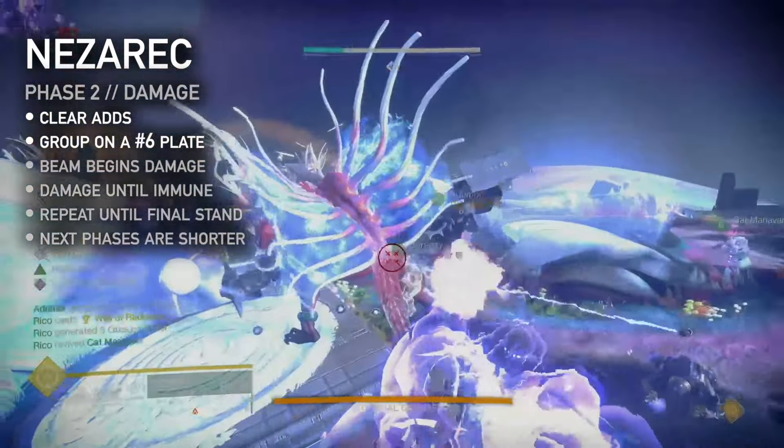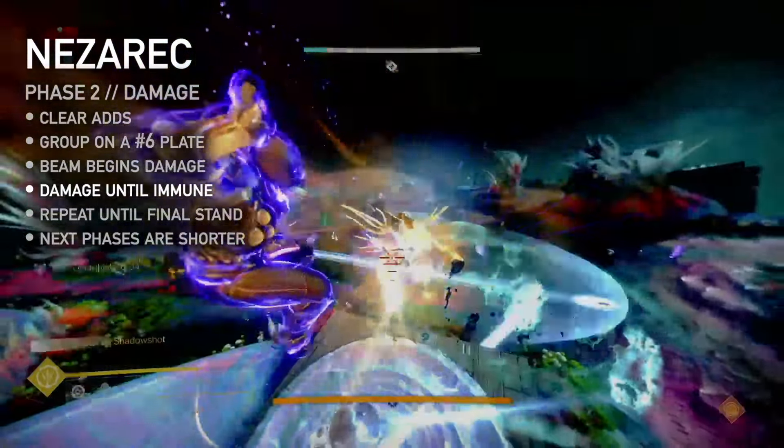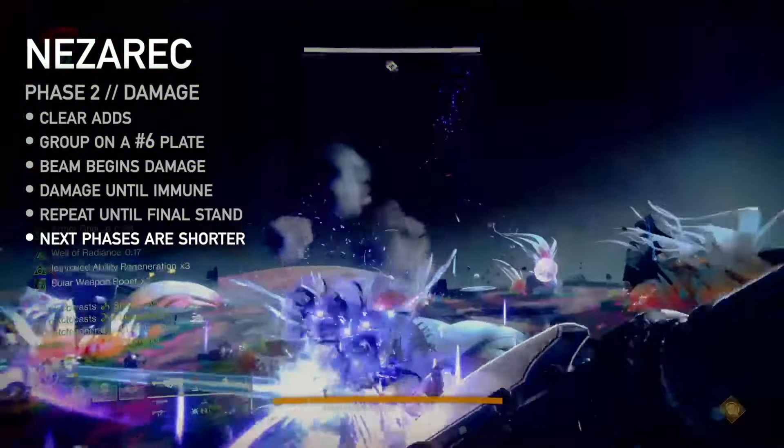Complete both node circuits to begin damage. Phase 2: clear adds and gather near one of the number 6 plates. When a beam of energy knocks Nezarec down, damage has begun. Damage him until he goes immune. Repeat all phases until final stand — later phases are shorter, so make those refuges sooner.